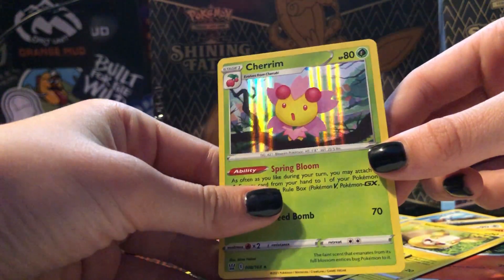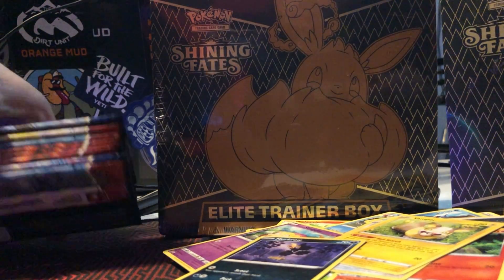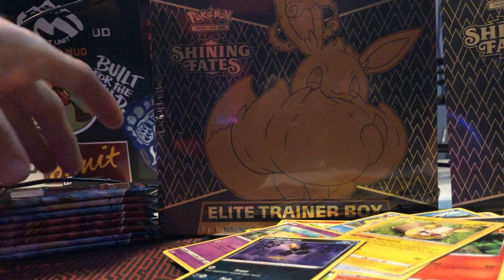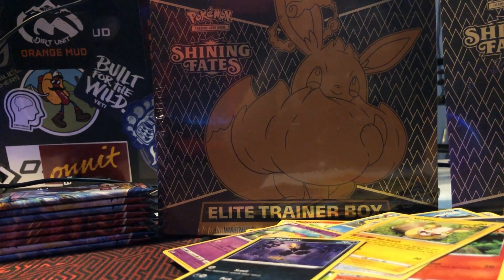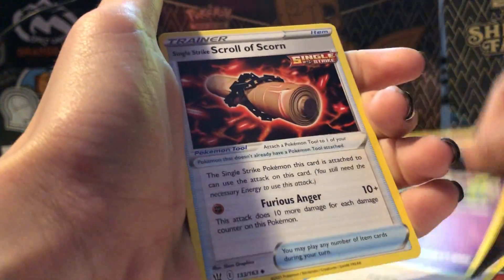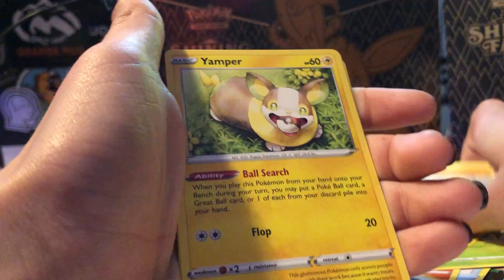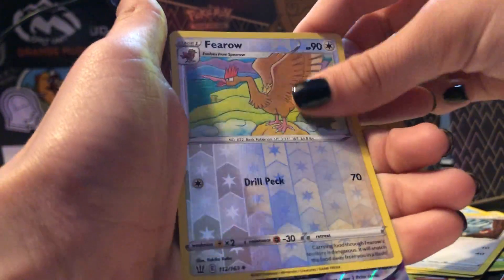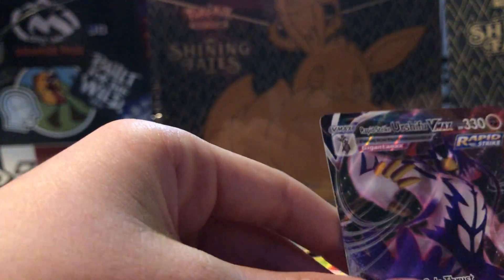Didi, Phoebe, Carnivine — that one's cool — Zillipede, Sizzlipede, Glamow, Glare and Slowpoke, Yamper, Murkrow, Tower of Darkness, Cherrim — holo Cherrim! Look at that! These ones aren't too good, it's okay though. We still have two ETBs to do, might have to take a break for a minute.